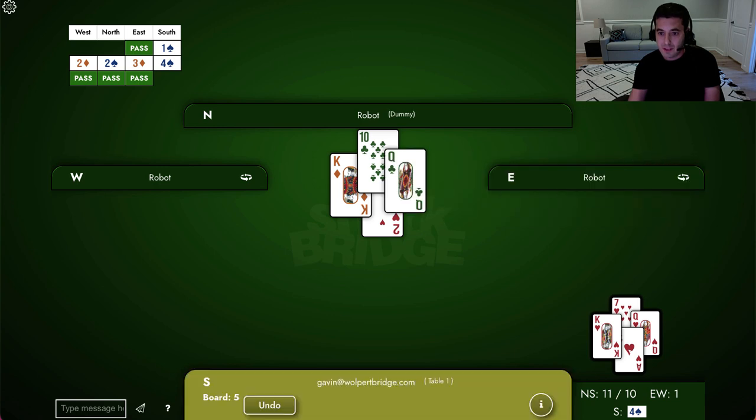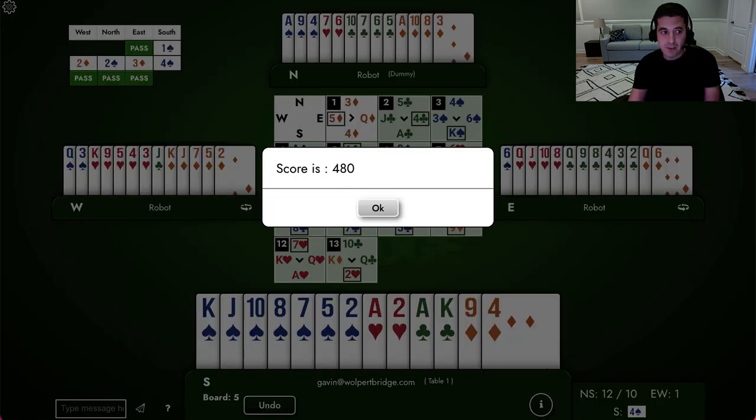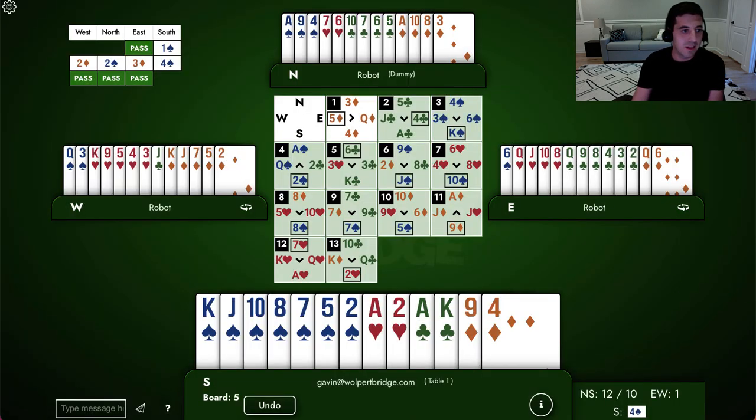And that was the hand. Let me bring us back and take a look. You can see what happened just by looking at the play — we ducked a diamond. That's called rectifying the count, a complicated concept. This is more of a fun story than something I'd expect people to be able to do at the table. But in general, to get a squeeze to operate, you often need to duck so you only end up with one loser, because the squeeze happened at the end because there weren't enough cards left in the hand. West had to throw away their hearts to protect the diamonds, and then east had to throw away their hearts to protect that queen of clubs. All that meant that my two of hearts — that lovely little two of hearts — took my twelfth trick.